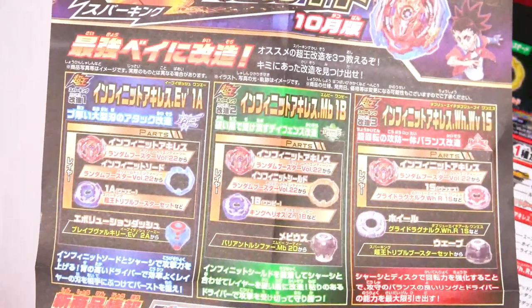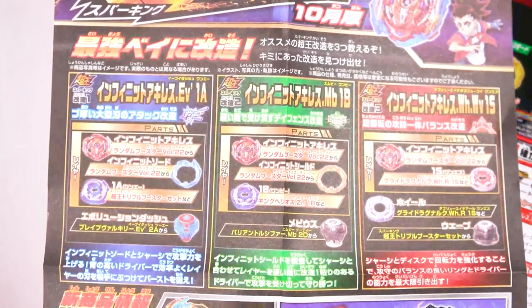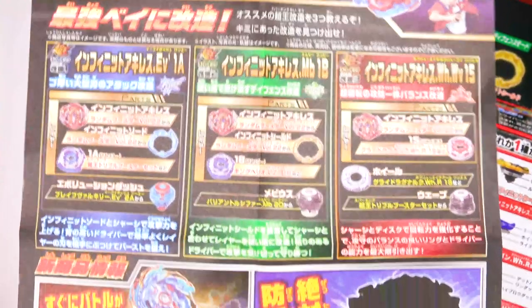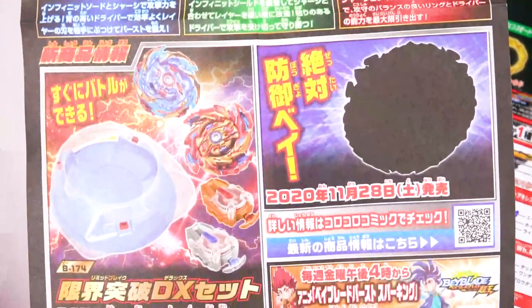The little flyer for next month. For an attack combo, you get Infinite Achilles with a sword — 1A Evolution Dash. With shield, you get 1B Mobius. And then after, for a balance combo, 1S Wheel Wave. Then after, the teaser for next month and what else is also coming.